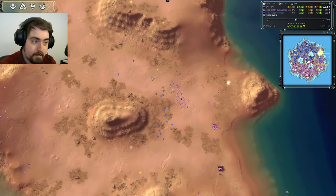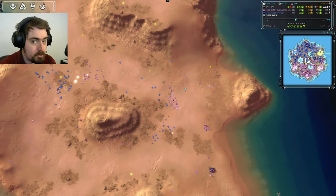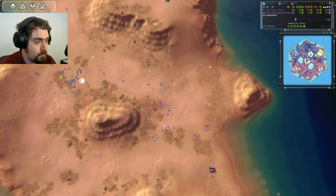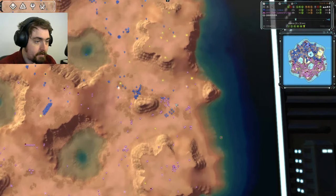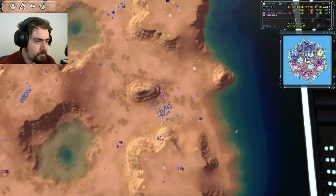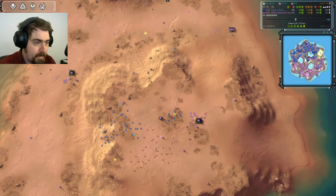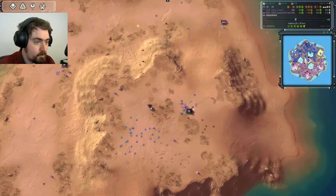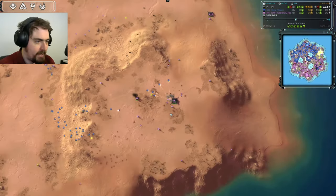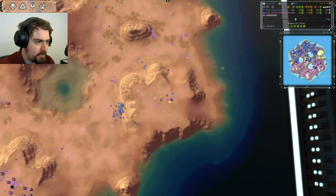Zayla has seen what Jadoka did with gunships and is doing it himself — also at T2 air, bringing in a horde of gunships. Just like Jadoka didn't have to worry about flak from Zayla, Zayla doesn't have to worry about flak from Jadoka. These gunships are going to carve it up — and don't forget gunships can fire at other gunships. Jadoka brings his gunships in but Zayla has more fighters on point and takes them out, raiding Jadoka's expansion and production.